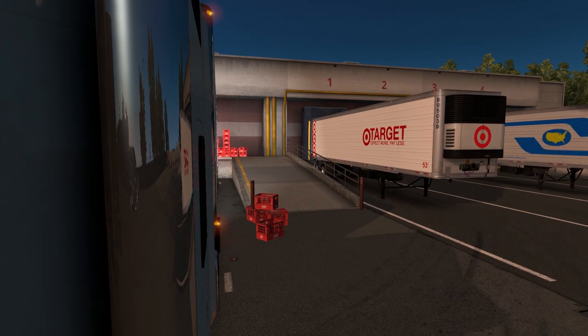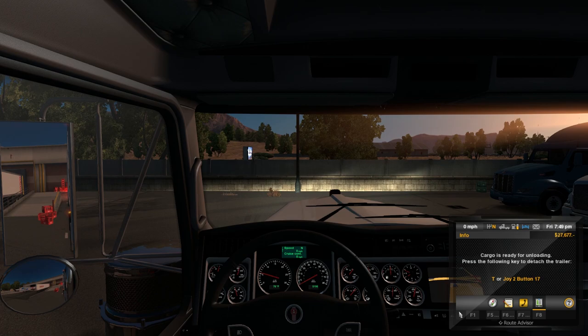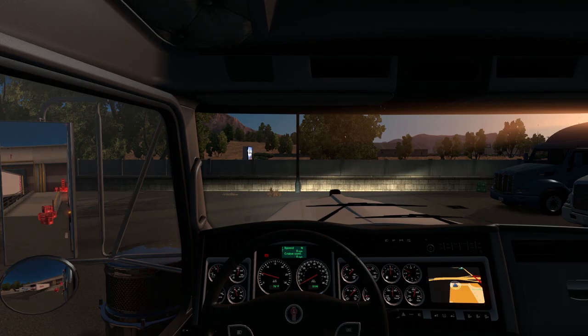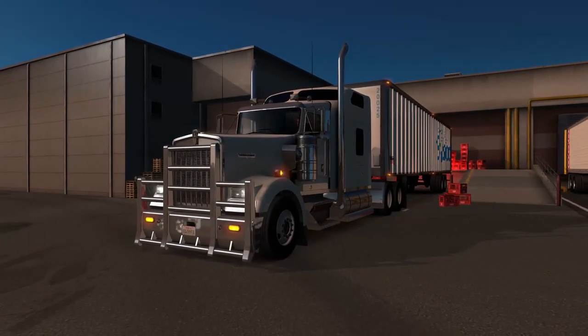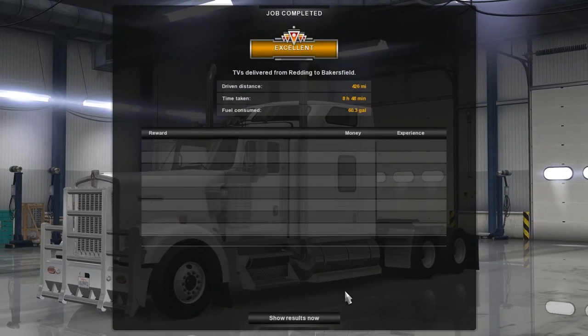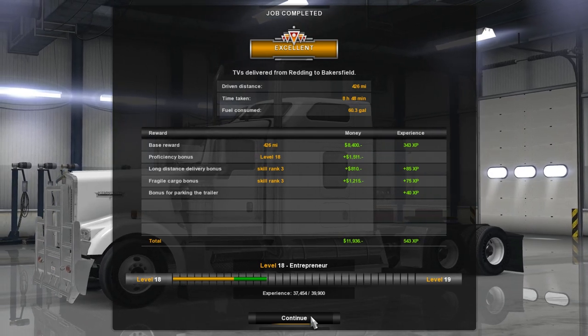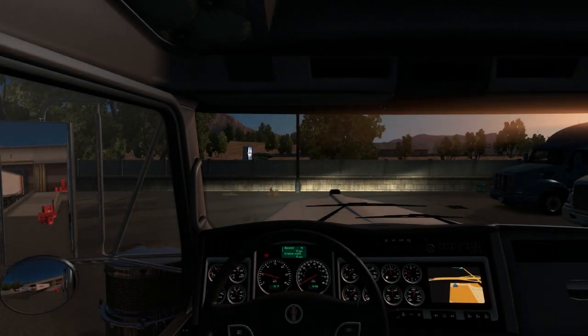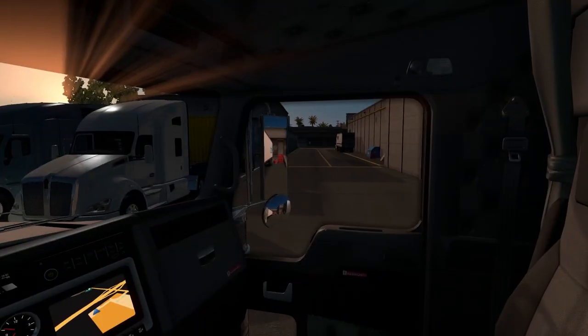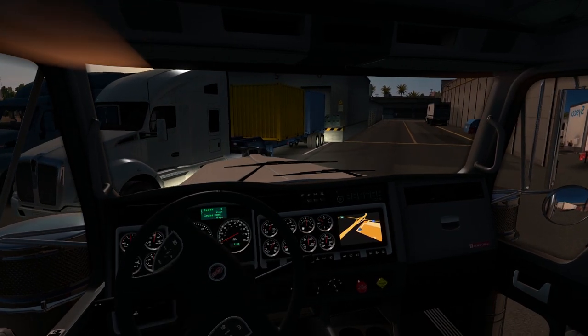Whether I drive the Kenworth or the Peterbilt, it doesn't matter to me — they're both nice trucks and I'm going to keep them both so we'll have two trucks. Our load of TVs is delivered. We'll go ahead and drop the trailer. 426 miles, 8 hours 40 minutes, 60 gallons of fuel, got us $11,936 and 543 XP — getting close to rank 20, not quite there yet. So what we're going to do is go find an area to sleep — looks like there's one across the street — and then we'll find another job to run tomorrow.